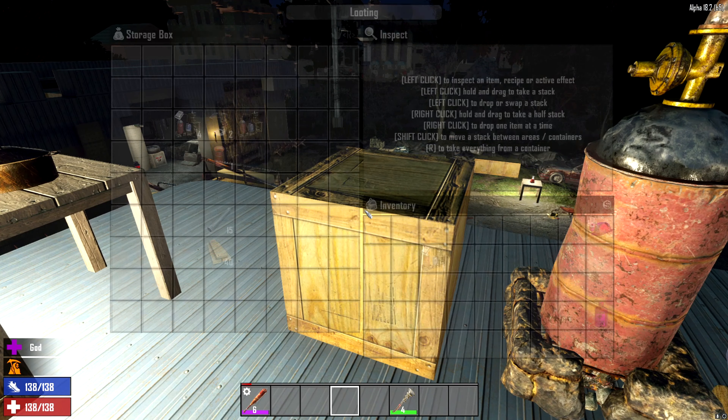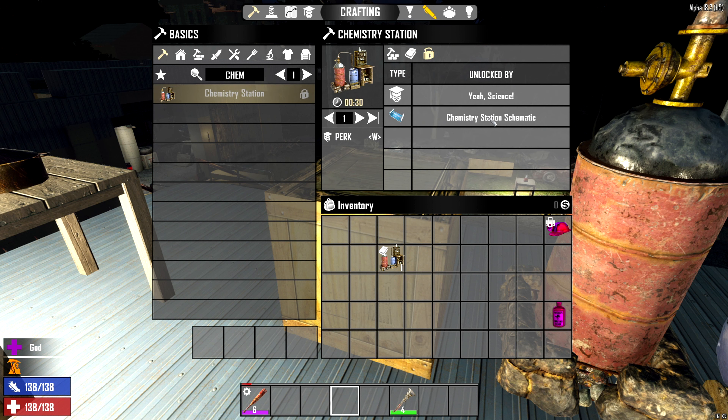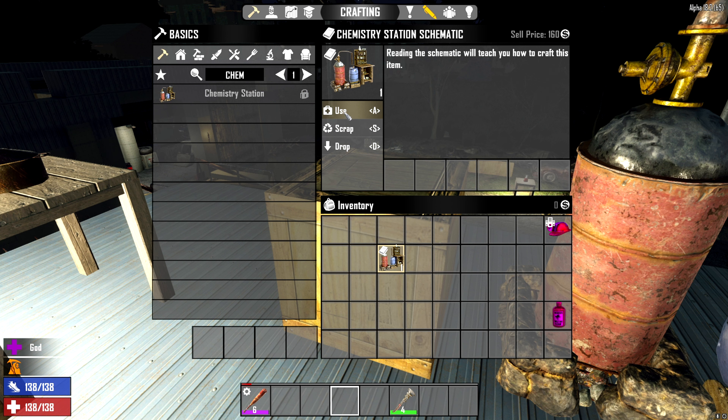Now for the recipe, we're going to go over here and look up chem station. You can see that it's locked, and we've already shown that you can get it from Yeah Science and the chemistry station schematic. This is the recipe. It can now be crafted at a workstation — in this case it's the workbench. So we're going to go over there eventually and get that.